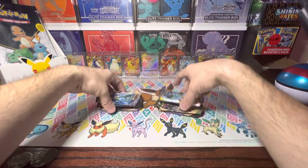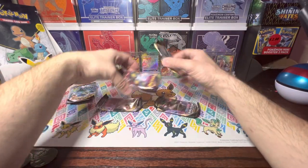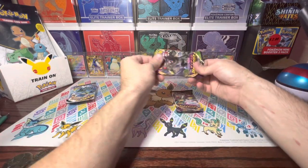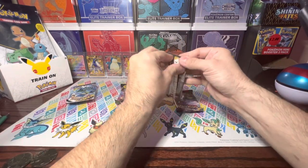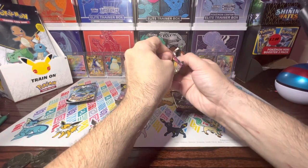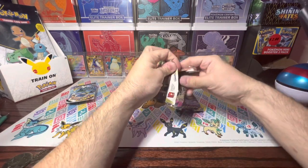Let's see what we got here. We've got our Cosmic Eclipse, Vivid Voltage, and Rebel Clash. Let's open the Vivid Voltage first this time. We've been doing the Rebel Clash first, and that's how we had our luck last time. Let's try opening Vivid Voltage first — maybe that'll give us the luck that I need.